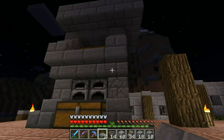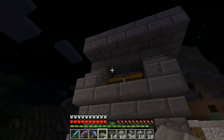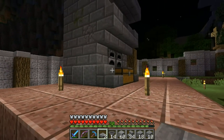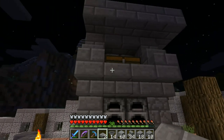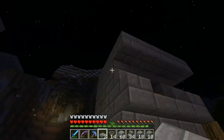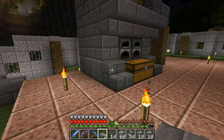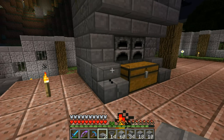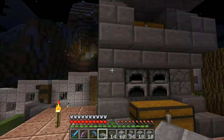Furnace number one. Auto smelter number one, of course. A furnace would not be too impressive. The basic design I copied from somewhere. The design of this auto smelter I changed a little bit, and yeah it looks different. I used nether brick and some other stuff and it was okay, but I like this better. Especially in combination with what I'm gonna do with the granite and the other stones.